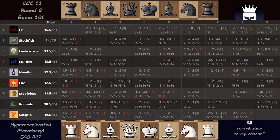Hello and welcome to a new game from CCC11's round 2. Here are the standings after about 26 games each. Some have more games, some have less because of the odd number of participants. Lila is clear first ahead of Starkfish and Lielenstein, and look who's in 4th place.